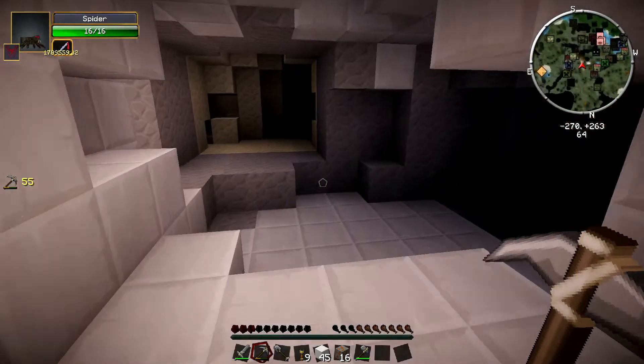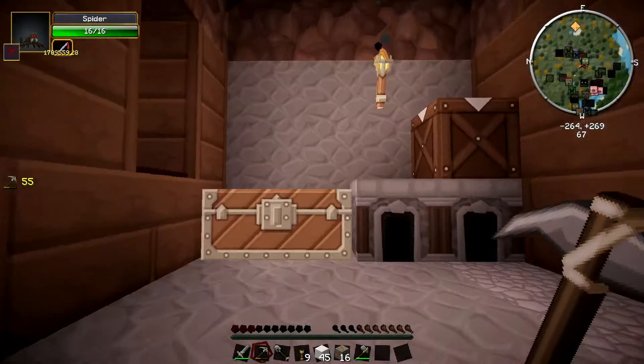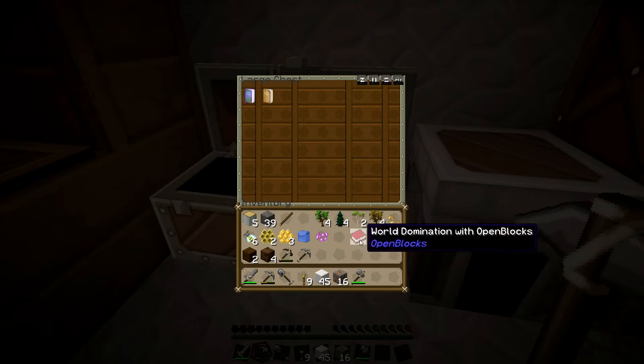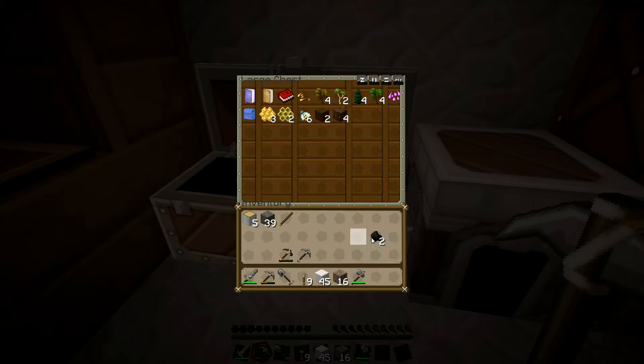It appears to be light outside now. Let's dump the books, some of these saplings, the backpack, the bees, wood, dirt, charcoal... Don't keep the stick with me.